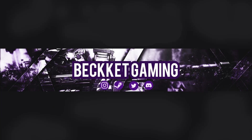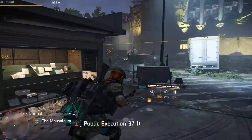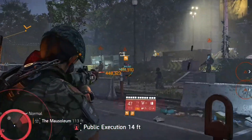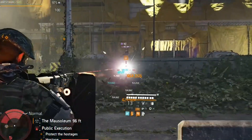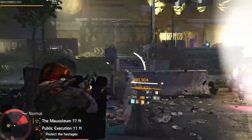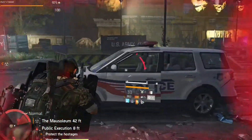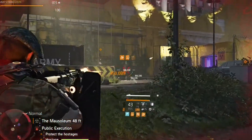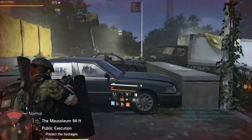Hello everyone, my name is Beckett and welcome back to the channel. Today in Division 2 we're going to be tracking down our final hunter in Washington DC and going after the ghost mask. Not only that, if this is your final hunter you're also going to get that final ivory key for that nice named AR, the Shield Splinterer. Before we get started, if you enjoy the content hit that subscribe and if you liked the video smash that like button.